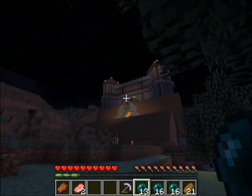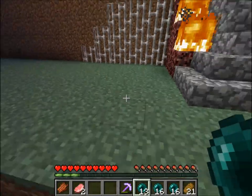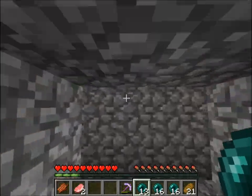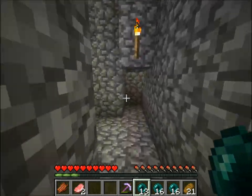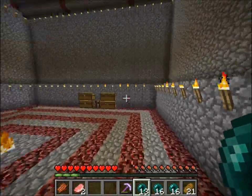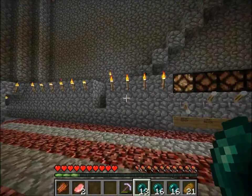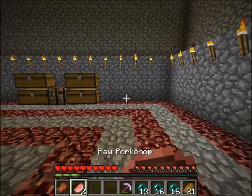That castle-looking thing is the faction base for me and my friend's faction. The faction leader is a close friend of mine — his name is Lucas, in-game name Lucas2Addicted. We made this faction because there is another one. A faction is kind of like a team, and they fight other factions.